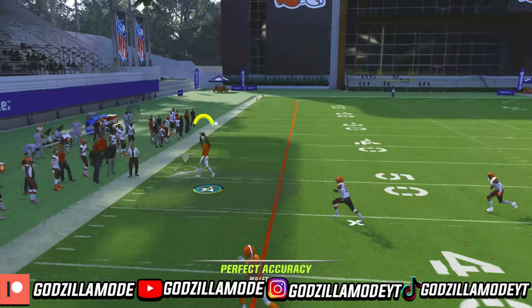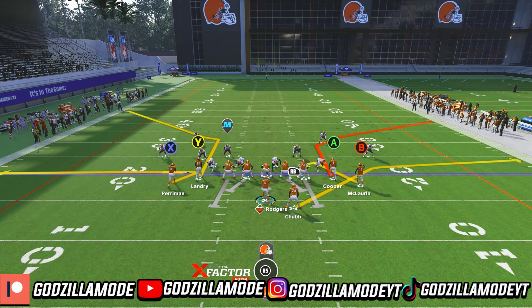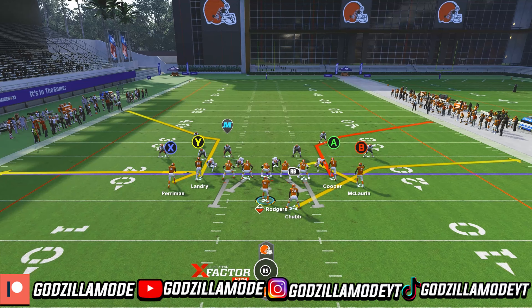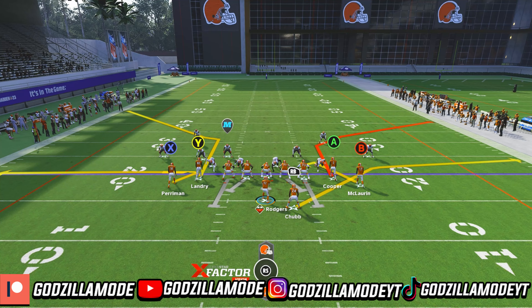Another thing you guys can do if Z is not getting open: put B on a slant, X on a slant, then pick up the blitz. Stay in the pocket — look at B and look at X, both of them actually got open. Also look for both the corner routes; whichever one gets open, throw to that one. I'm gonna look for Y right here — he's gonna get open, that's a dot for us. Aggressive catch it and pick up easy yardage. Those abilities — short out elite, short end, and short out — will work for you guys. Make sure you guys like, comment and subscribe.